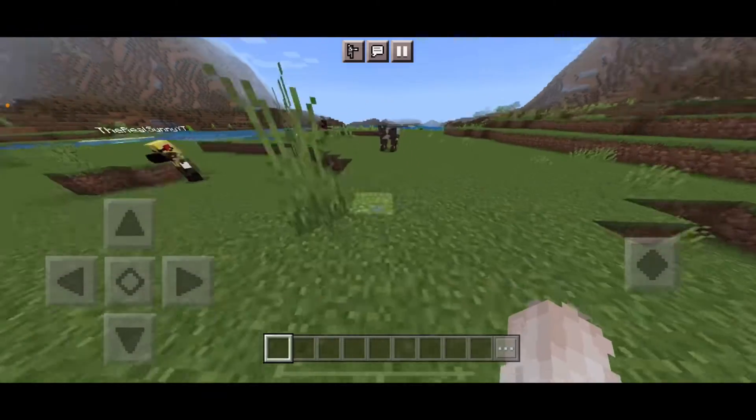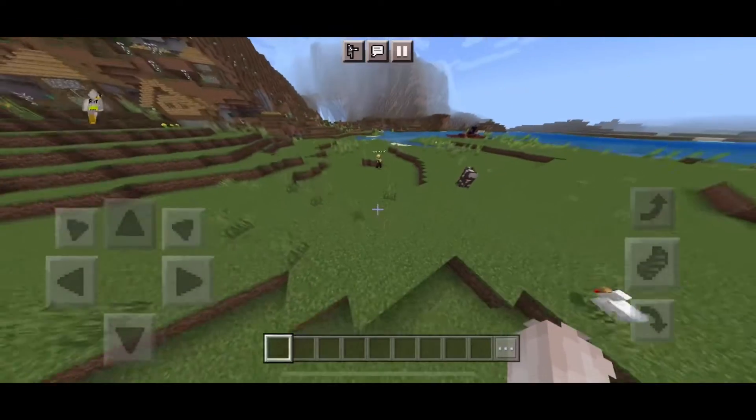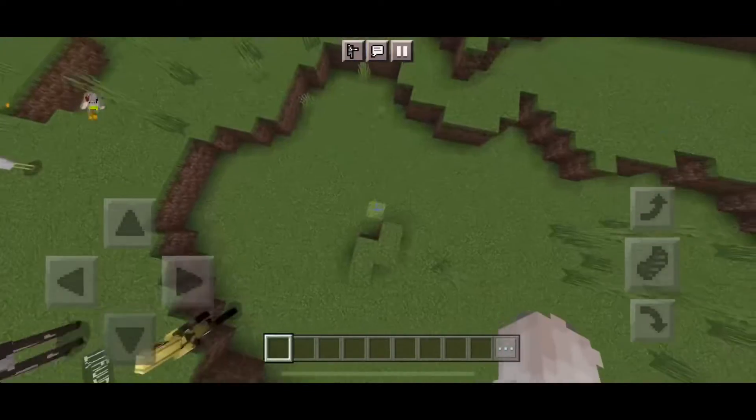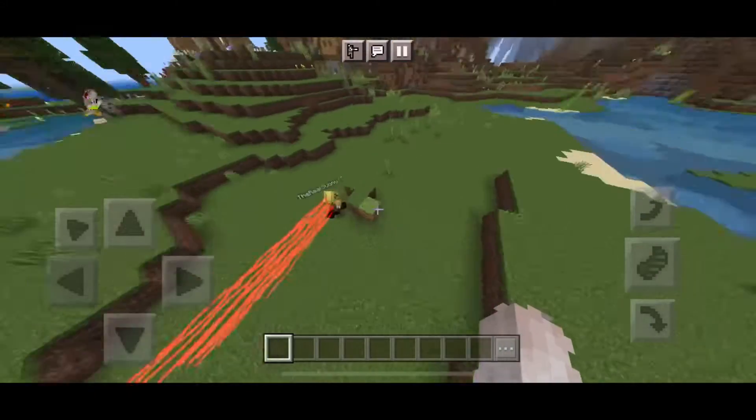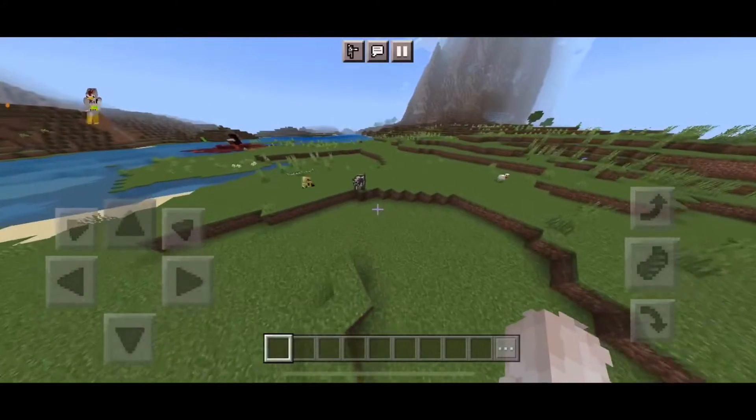Lastly for skins we have the Reverse Flash, who is a bit bugged out and kind of shaky. Despite that, it's actually a favorite — he has red trail marks and is super fast.